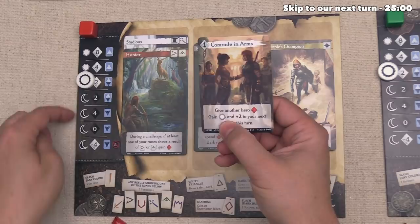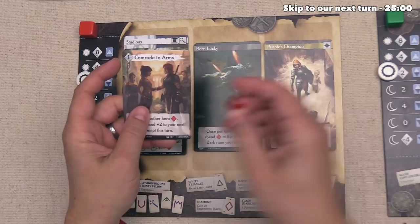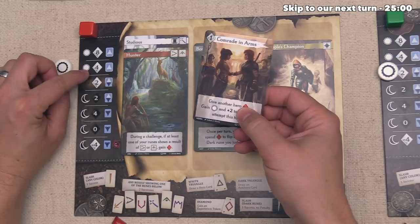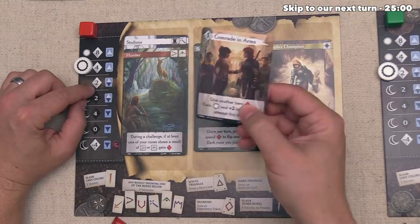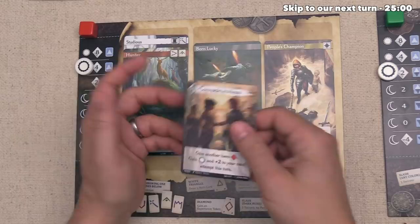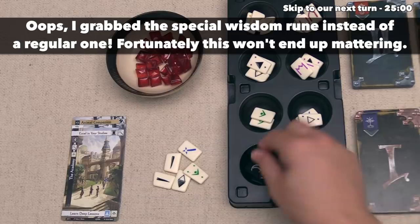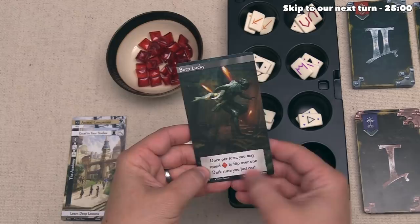We set aside the hero card — worth one triumph point at end of game for playing it. We build our pool with the three basic runes plus one Intelligence and one Wisdom. With our plus two bonus I think we can skip the Dark Runes even though we are Born Lucky and could spend an experience to flip one. We only have one experience left and don't want to spend everything on this Act 1 card heading into Act 2 where challenges are harder.